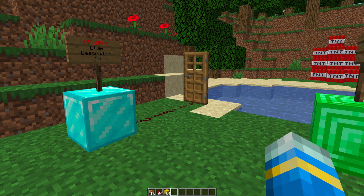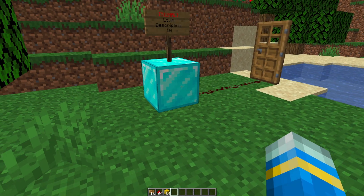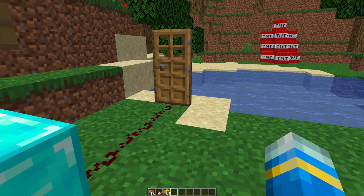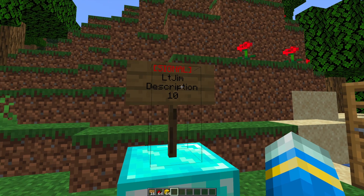Hey guys, welcome to another Server Miner plugin tutorial. I'm your host LG Jim 007 and today we're looking at the Power Signs plugin. This is a really awesome plugin where you can create signs where you can pay to use a redstone signal to, for example, open a door.